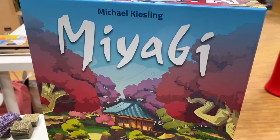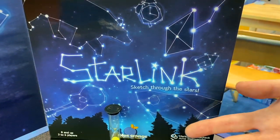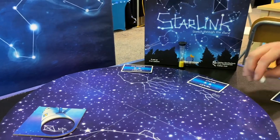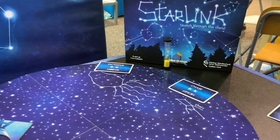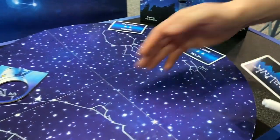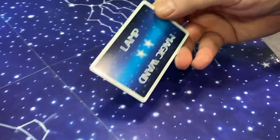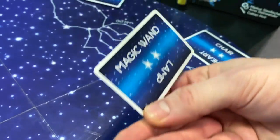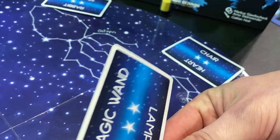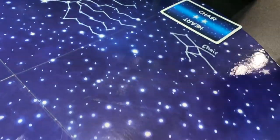This is Starlink, a drawing party game for three to six players, ages eight and up, taking about 30 minutes. In Starlink, you make links between stars to represent one of the words on your card. You're dealt a Delta card and get to choose which word — I'll go for 'magic wand' since that seems easier. You don't reveal it to other players.